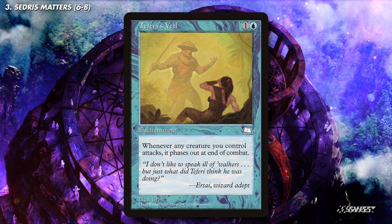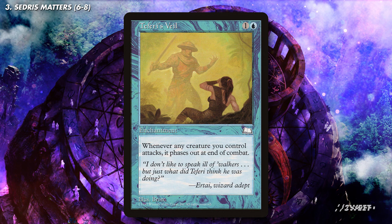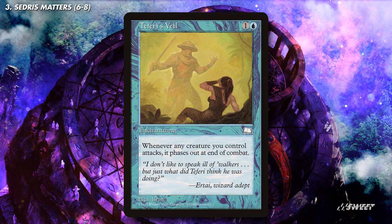Another way of getting around the exile effect is with Teferi's Veil. With this card in play you unearth your creatures back and then you attack with them. Teferi's Veil will then phase out any creature that attacked. As the unearthed creature is phased out it's not affected by the end of turn exile effect of unearthed, meaning you get to keep your creature.